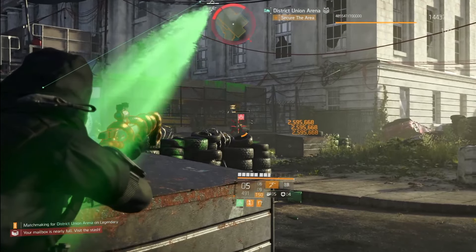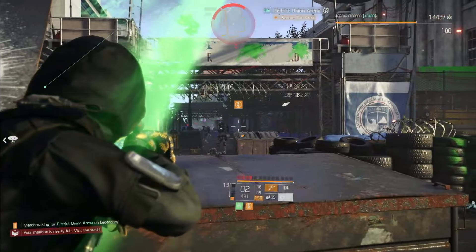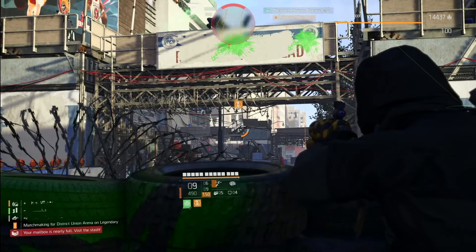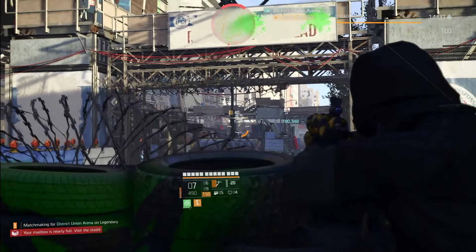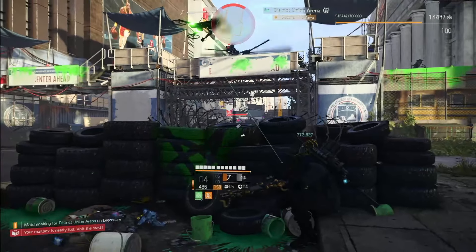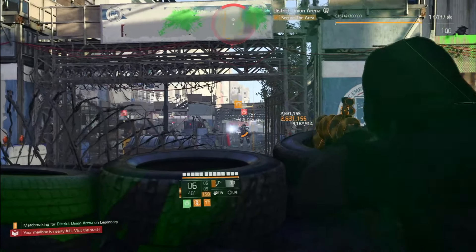Every kill grants 2% more critical hit damage, stacking up to 20 times for 40% more crit damage. The backpack is special: it upgrades Hostile Negotiations damage to additional marked enemies from 60% to 100%. So tying it together — this weapon gives 100% critical hit chance plus amplified damage, and any target you shoot with a crit will be marked.